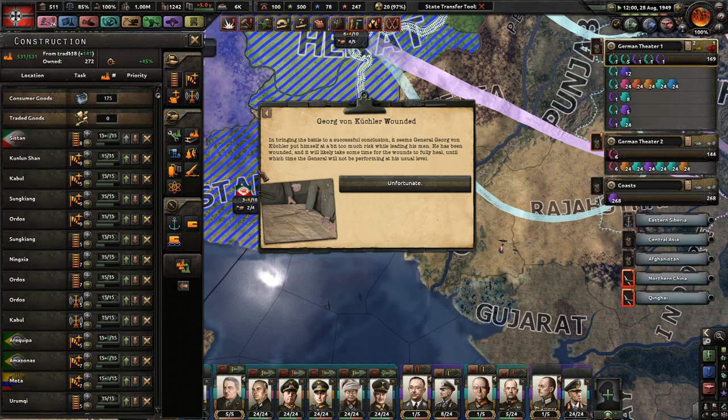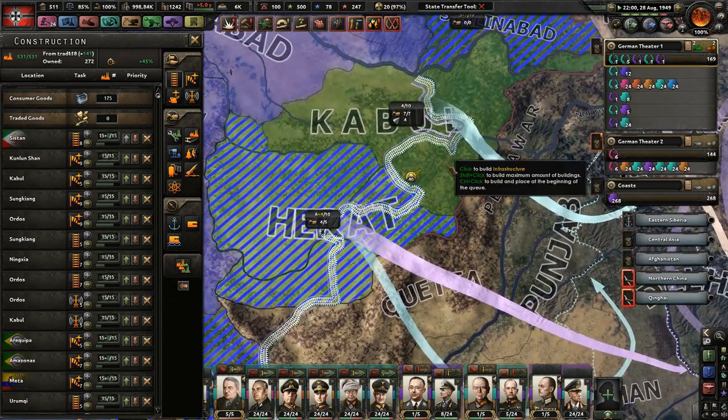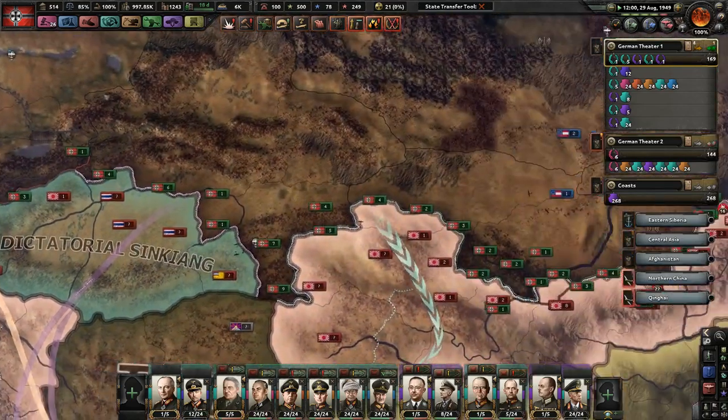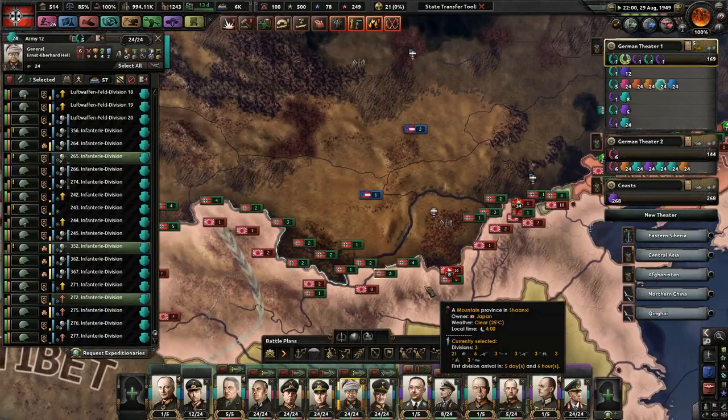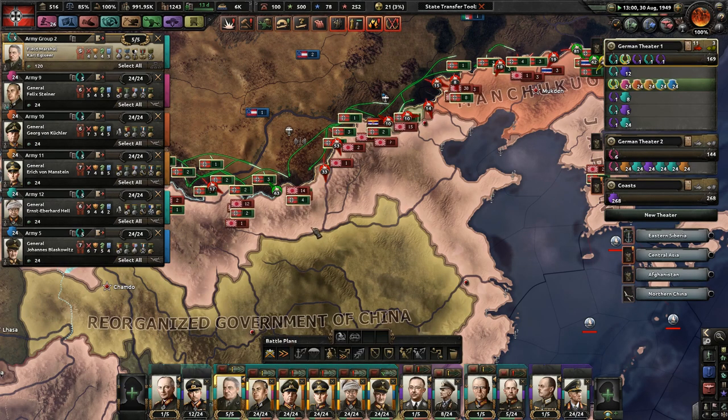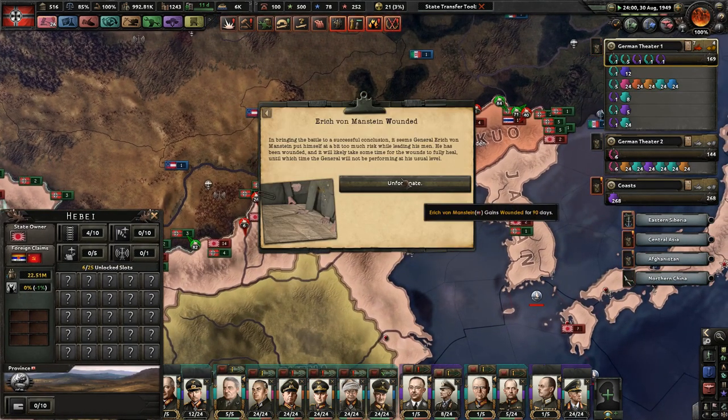Sistan, you could probably use a little more infrastructure. Kabul, you could probably use a little more infrastructure as well. We're just trying to crunch down this way toward mainland China.